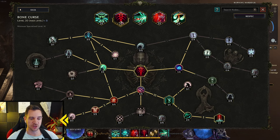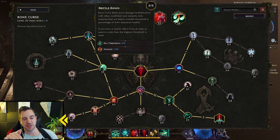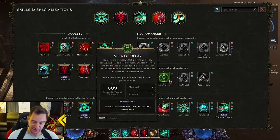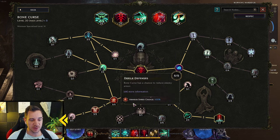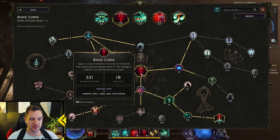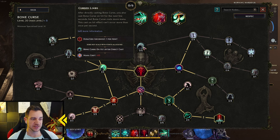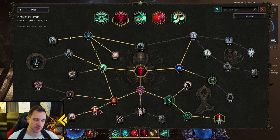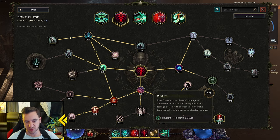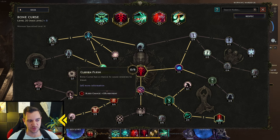Bone Curse is auto-cast by our Transplant. I also have it on my bar because of the 12% kill threshold — once you get an enemy, especially a boss, below 12% health, you just cast it on them and they're dead. It also gives us armor shred, bone armor, and Mark for Death, and we convert it to necrotic damage. The damage isn't the point — we really only use this for the kill threshold and the armor shred. You don't even need the necrotic conversion; you can keep it physical and add more into slow or bleed if you want.